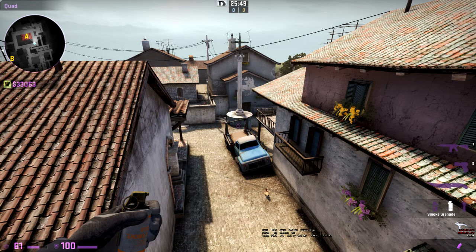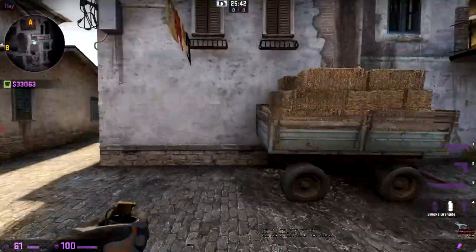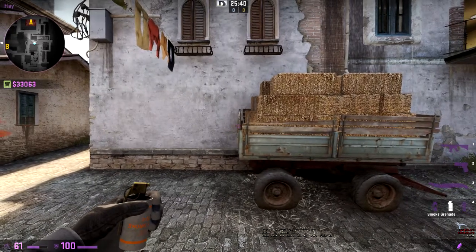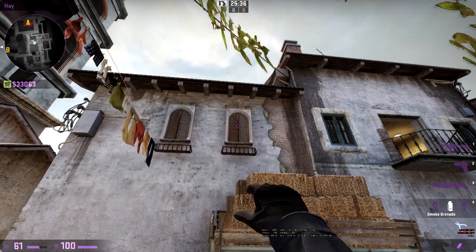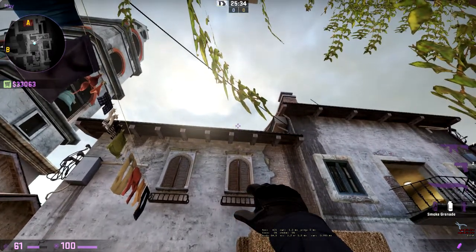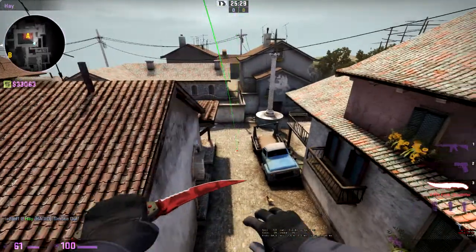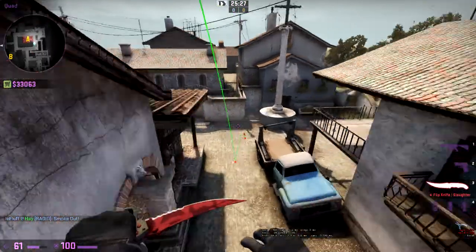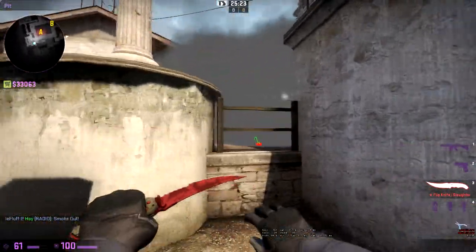This smoke covers pits and blocks this powerful position. To do it, line yourself up facing the far left of the cart and aim in the middle of the second window, then aim a little bit above the house.